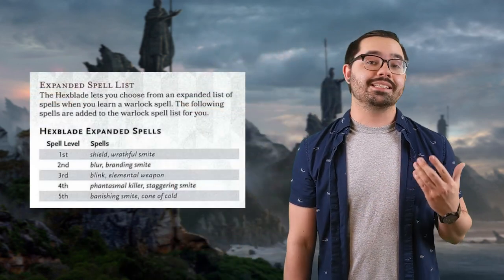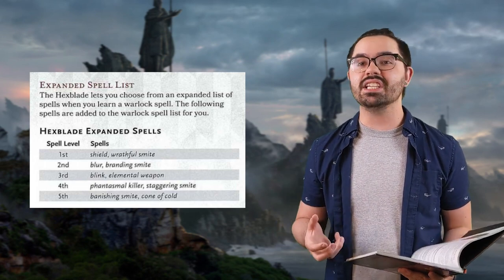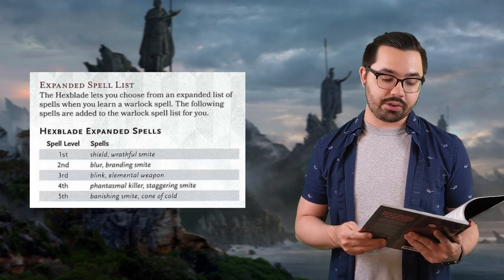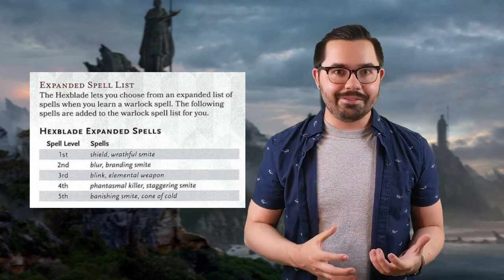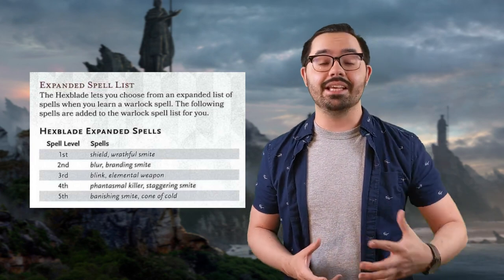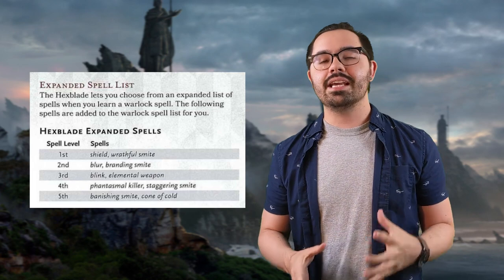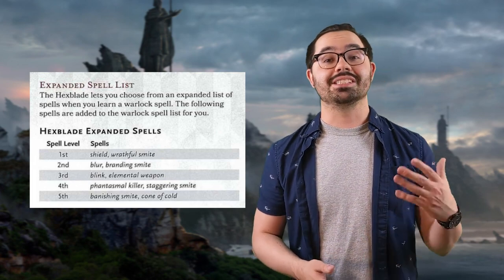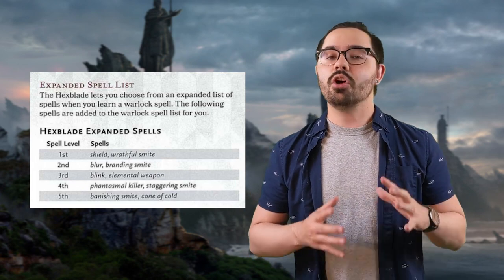At first level, when you pick your patron, you get an expanded Warlock spell list which includes the following spells. At first level spell slots, you have Shield and Wrathful Smite. Second level, Blur and Branding Smite. Third level, Blink and Elemental Weapon. Fourth level, Phantasmal Killer and Staggering Smite. Fifth level, Banishing Smite and Cone of Cold. It's obvious that this subclass is all about the Gish Spellsword fantasy, and those smites are perfect for fulfilling that fantasy. Though I do wish there was a little bit more utility on this list, since you're probably going to be taking the Eldritch Smite invocation at later levels anyway — it feels like a bit of a waste.